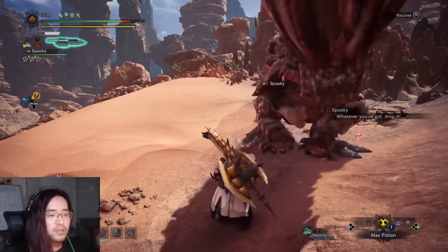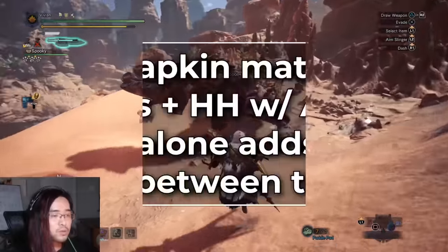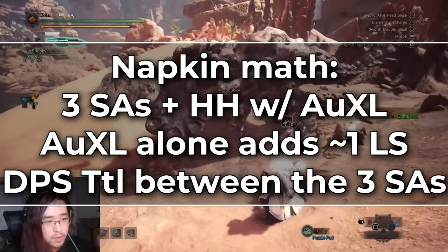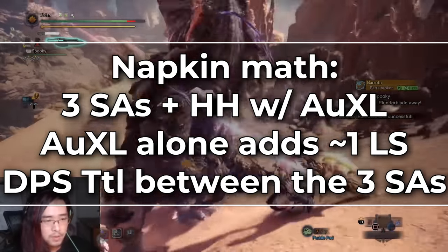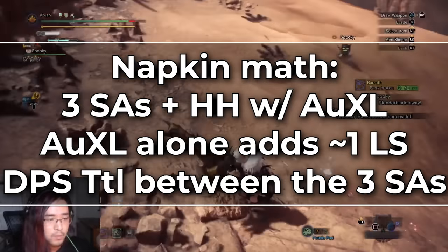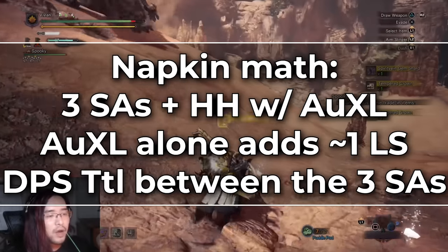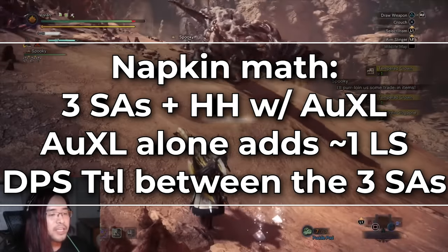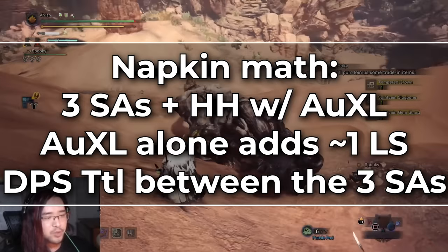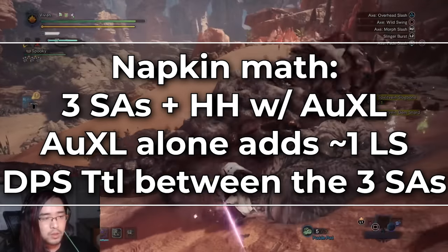Speaking of ATK up Extra Large being busted — Oh Wenth, one of the mods on our Discord and another mathematician I often trade notes with, once did an admittedly napkin math calculation. If a monster is down and you have 3 Switchaxes on your team plus 1 Hunting Horn playing ATK up Extra Large, the ATK up XL song adds roughly 1 Longsword user's worth of DPS on downs. And no, that does not include the Hunting Horn's own damage — that's just the raw boost from ATK up XL on the 3 Switchaxes, and without any extra explosions.